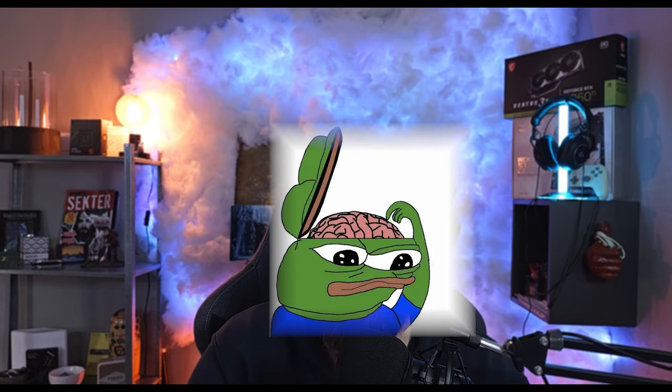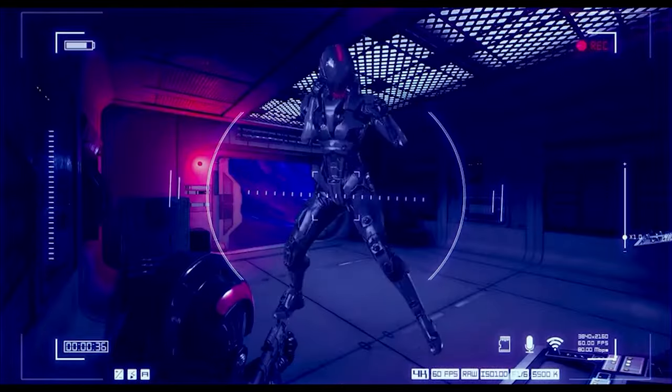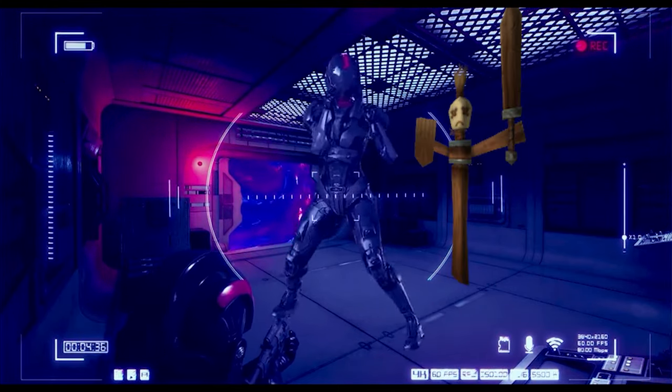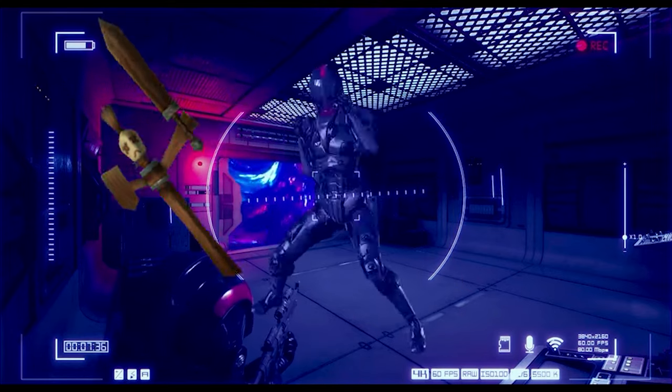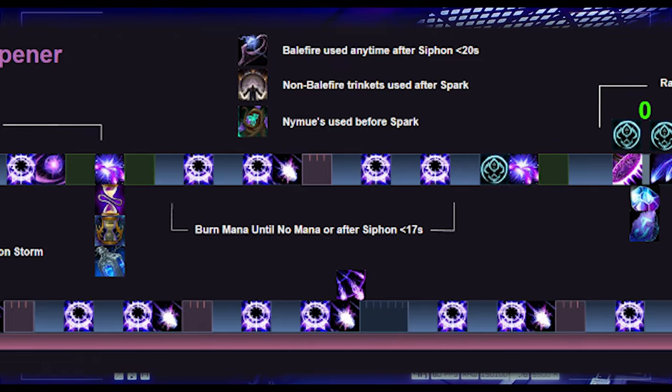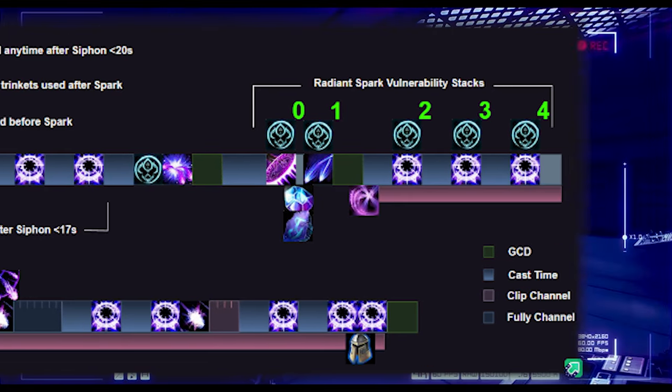When you set up your keybinds, it's all about practice. Practice and get that muscle memory going to remember all of your keybinds easily. Keybinds is a skill that improves with practice, so spend some time in front of a target dummy and in battlegrounds to get used to your new setup. Soon enough, muscle memory will kick in and you will be executing your abilities effortlessly.